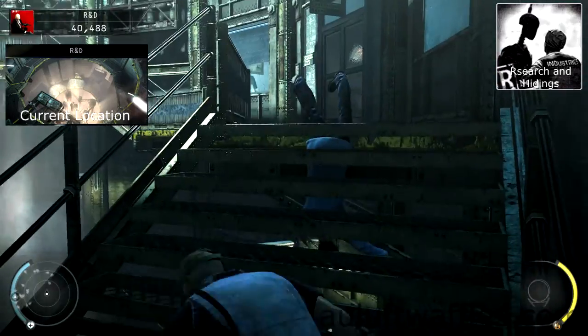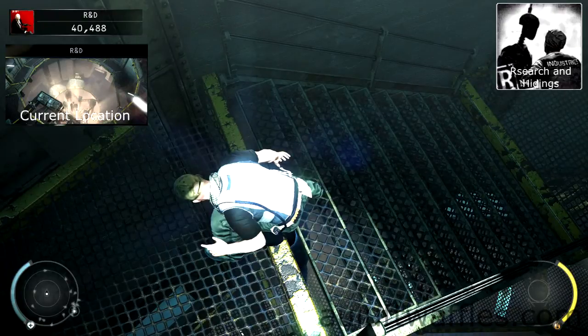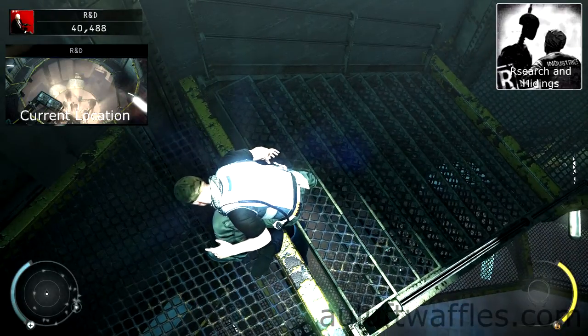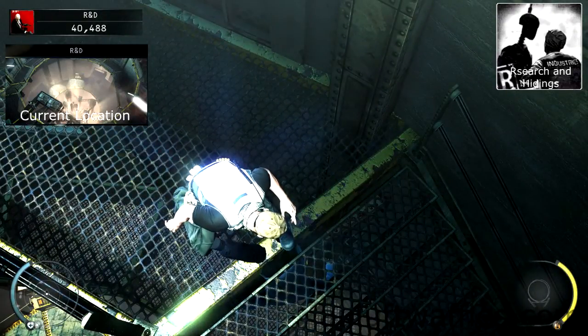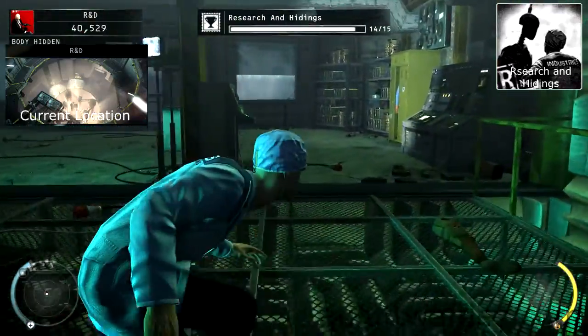On your way there, it can sometimes happen that the body slides through a gap in the catwalk. In that case, leave the body there and subdue the other researcher in the room with the electrical gun in it, and drag that body into the test chamber. Hide the body in the cabinet that isn't full in the test chamber.